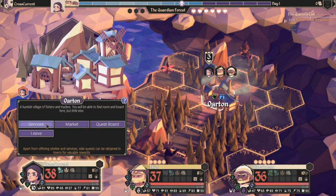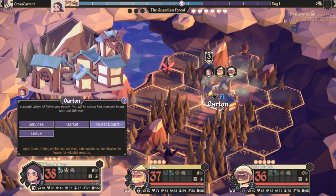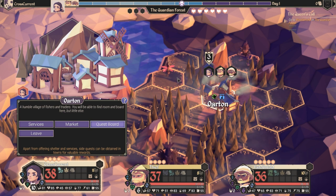Let's talk about the main towns. All the towns that have a name like Orton or Woodsmoke will have quests, a market, and services. If you see a house that's blue — like one little roof — that's for going on the water. You'll have everything for boats.